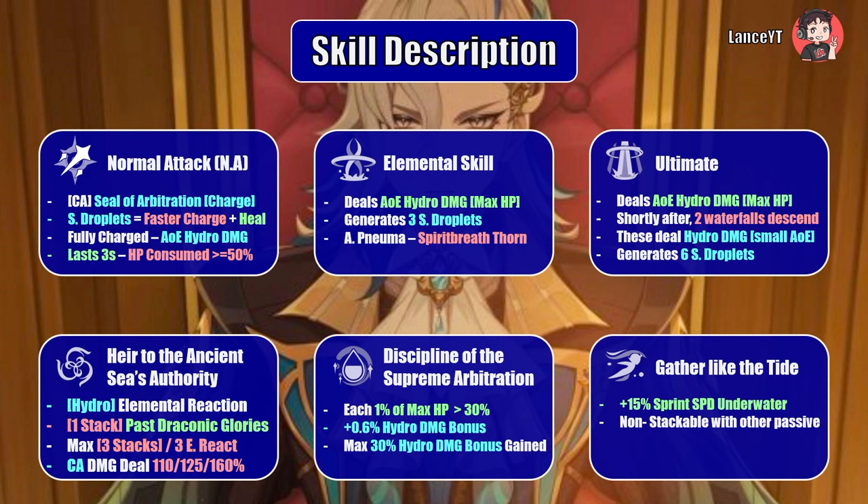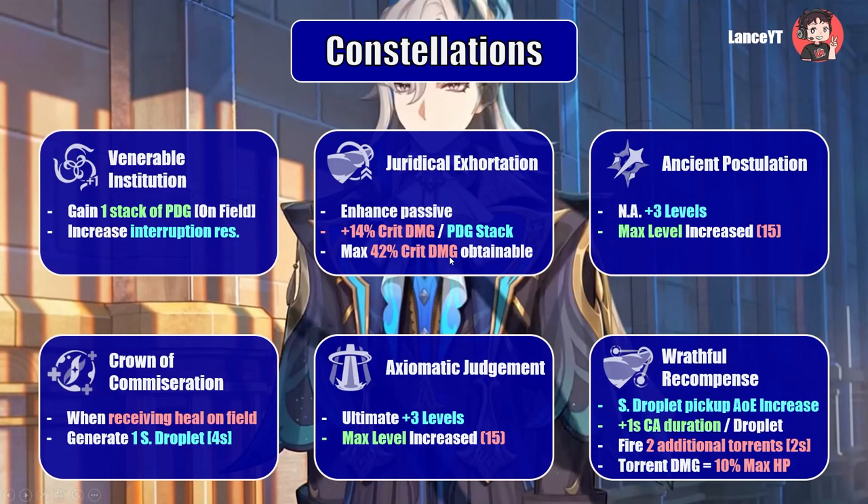Now for constellations. His C1, Venerable Institution, immediately grants one stack of Past Draconic Glories when on field, and Neuvillette also gains interruption resistance while channeling his charge attack — a strong C1 for maintaining DPS uptime. His C2, Juridical Exhortation, causes each PDG stack to also grant 14 percent crit damage, totaling a maximum of 42 percent additional crit damage — an absolutely amazing buff that dramatically increases his damage output.